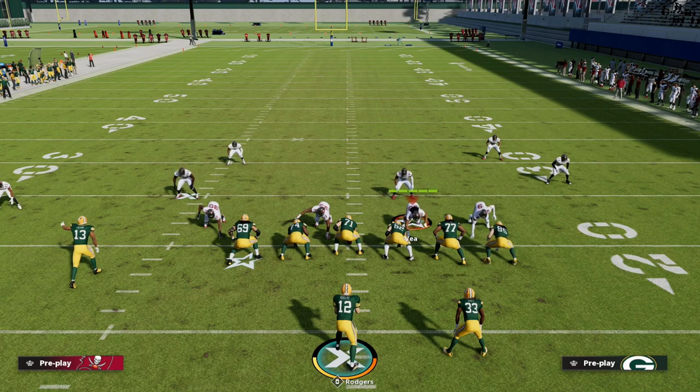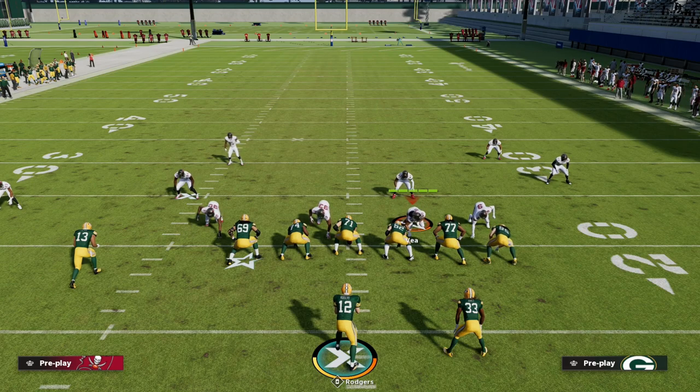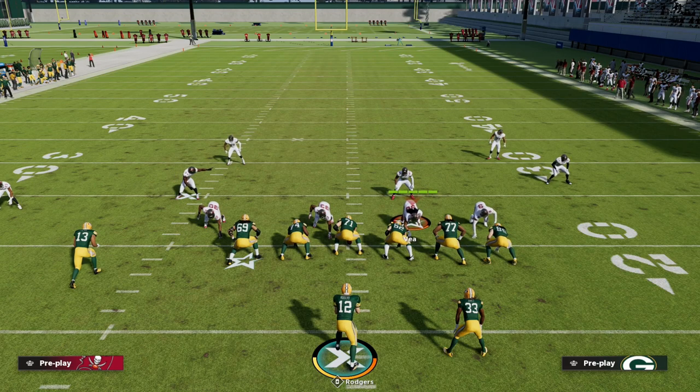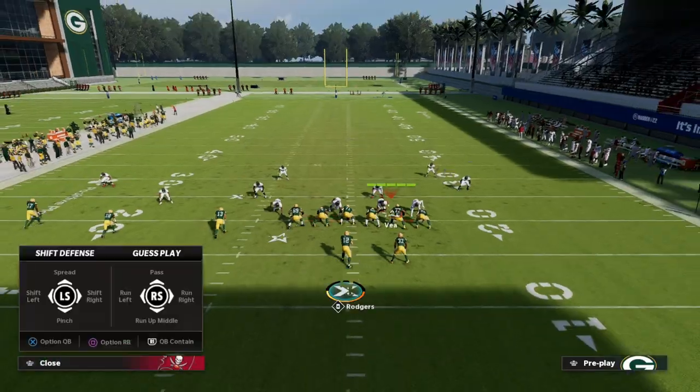If you want my entire trips tight end offensive eBook, make sure to join our Patreon — it's only $10 to sign up. It includes the full breakdown for Madden 22 plus concepts discovered for the Madden 23 beta, including the best one-play touchdown in the entire beta. The link is down below.